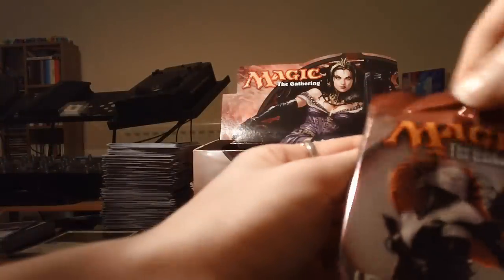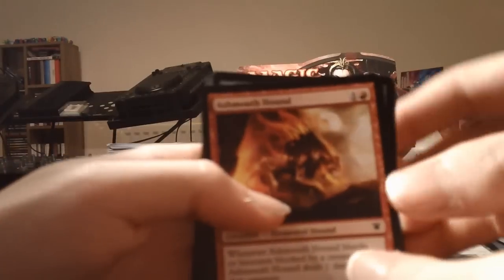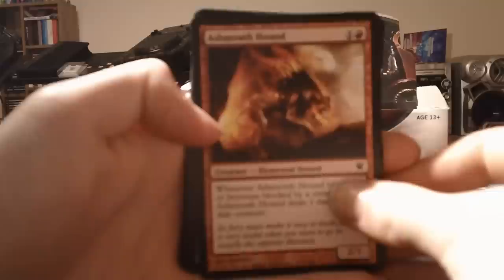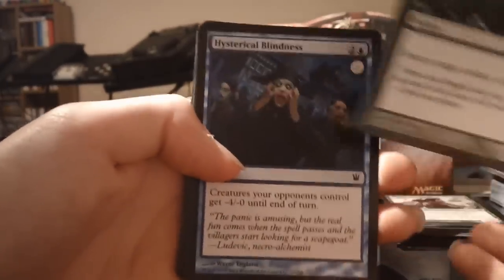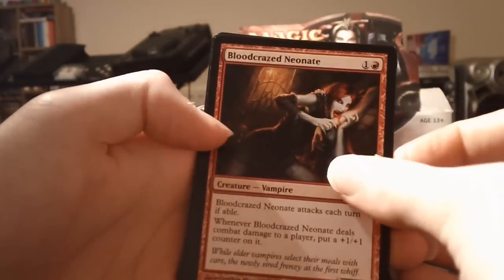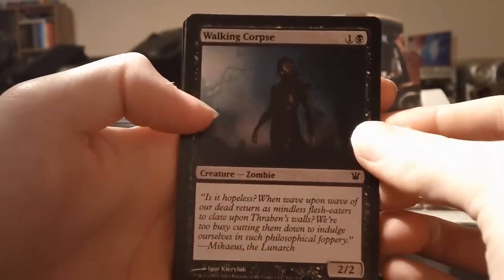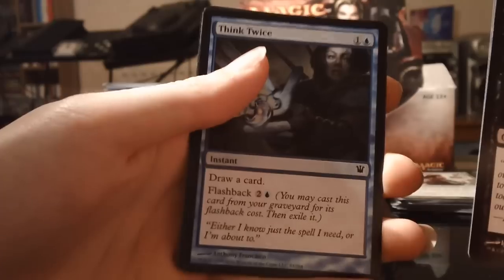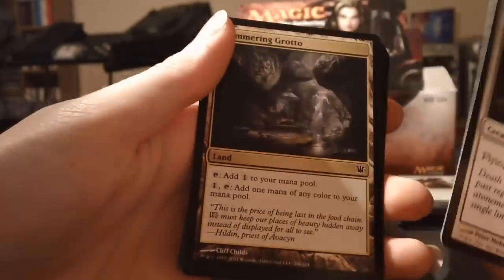Pack number two. We'd be asking a lot if we got a Liliana as well as all the other cards we've already heard, but nothing wrong with asking. We have Ashmouth Hound, Natural Eyes — awesome art on this — Hysterical Blindness, Blood Crazed Neonate, Rebuke, Walking Corpse, Think Twice — pretty good card — Chapel Geist, and a Shimmering Grotto.